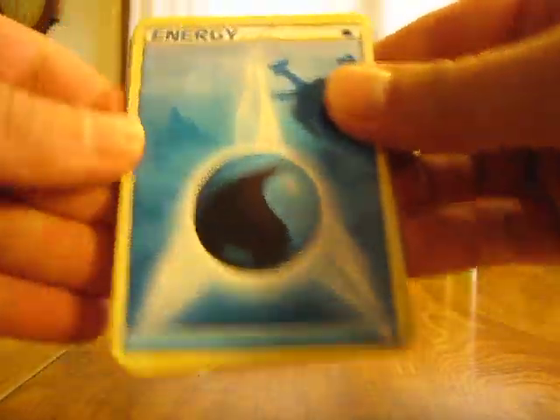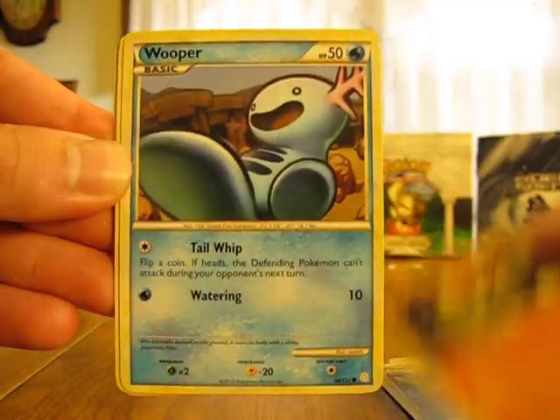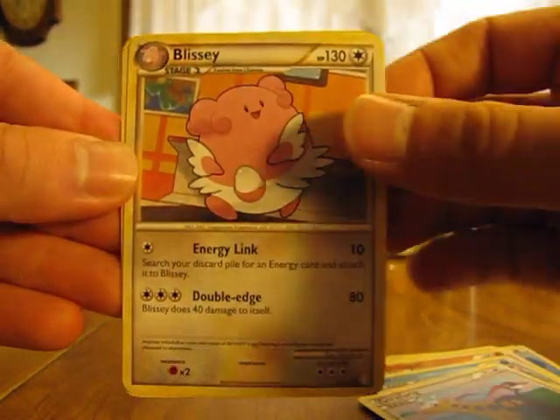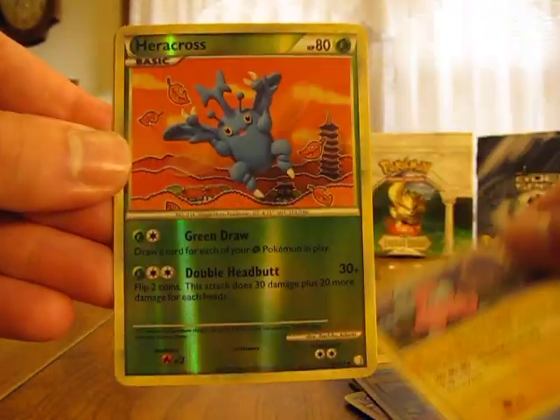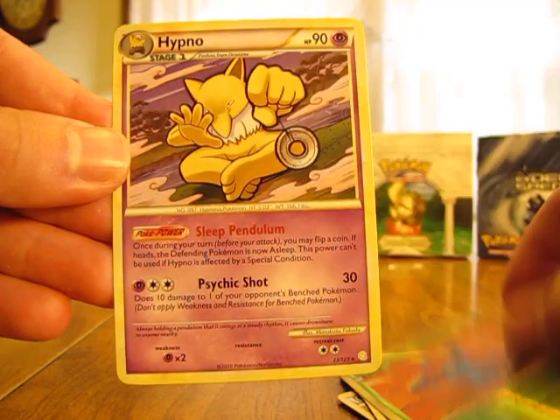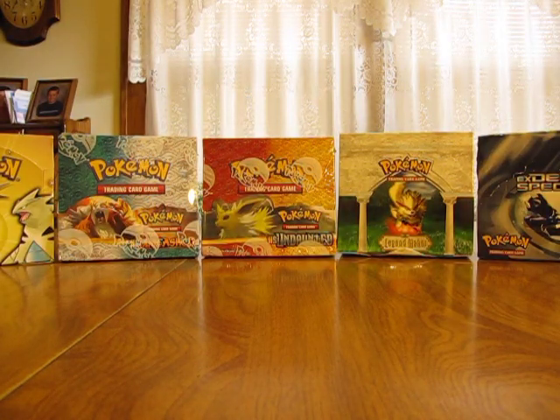Now we have a Water Energy, Pikachu, Cyndaquil, Wooper, Jirachi, Blissey, Moo Moo Milk, Flaffy, Reverse Heracross, and a Hypno. I see my battery's getting low on the camera, so if it does shut down I'll re-open the pack that it shut down on. If not, I'll just put new batteries in once I finish — I have two more packs after this one.